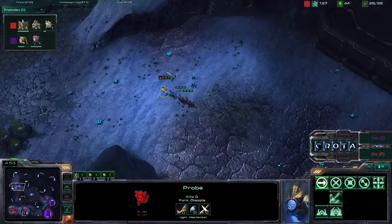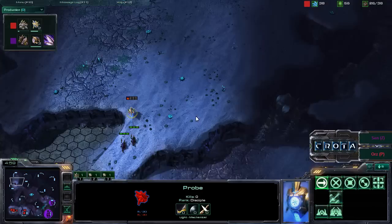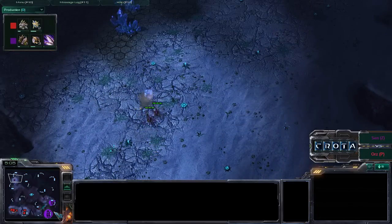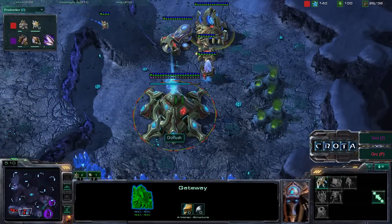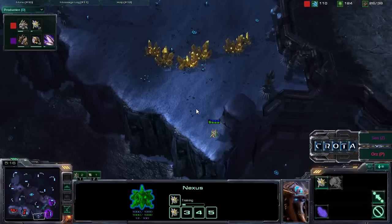You can see the probe is already down to about 10 hit points total between shields and base hit points, and now that probe gets taken down. One Overlord is still in the air. Gateway is up, and probes should start to be transferred over here as well, with Chrono Boost allowing for additional energy.